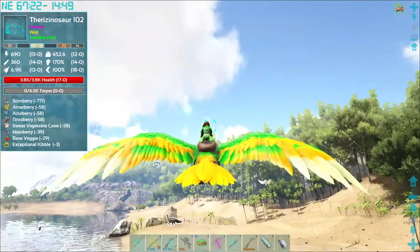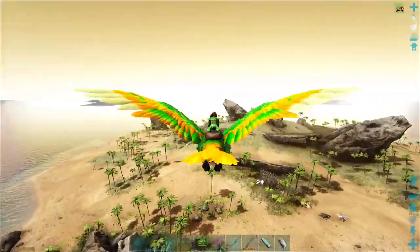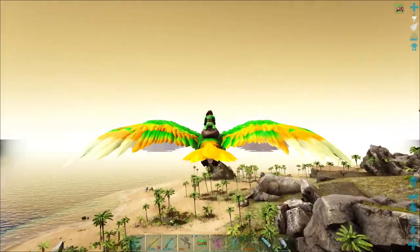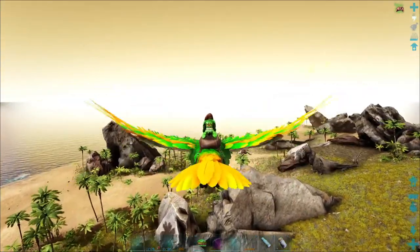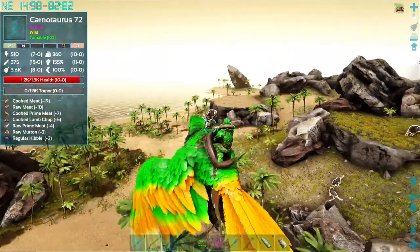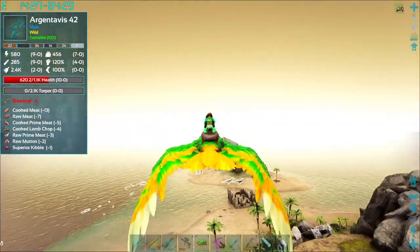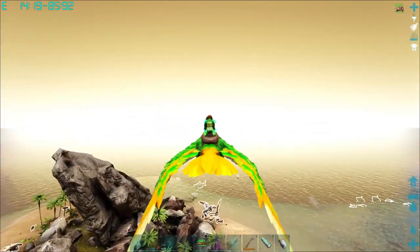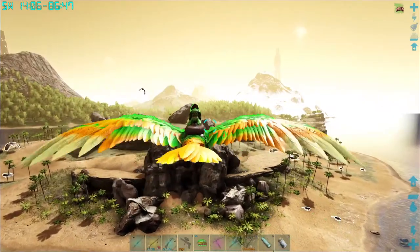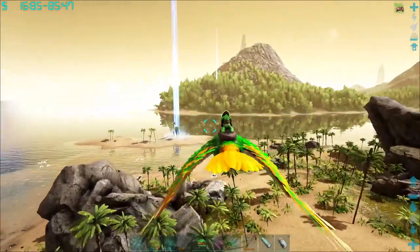We're back on T-Rex island. Even with this fast bird it still takes a while to get up here, and I had to backtrack a little bit because I left my taming stuff at home - I didn't bring any meat. So I had to duck back home and grab some. We're on the lookout for rexes, I don't see any. I'll do one pass of the island and then go do that cave.